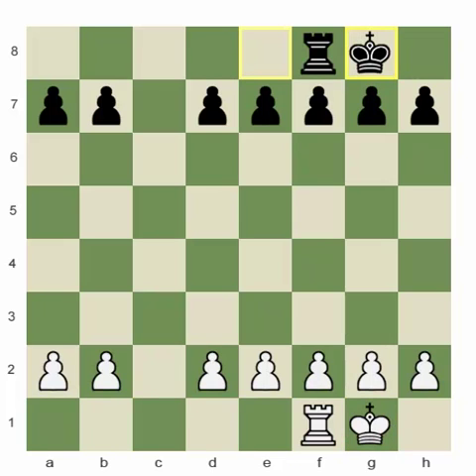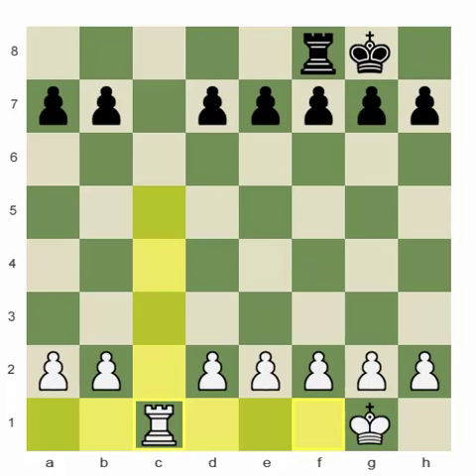Black can do the same, and white can occupy the open file. Now, except for the five squares he was already controlling, he will add an additional seven squares — which means that he is very close to its full potential.